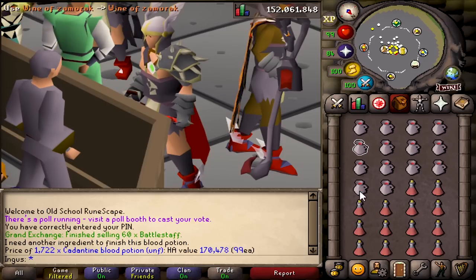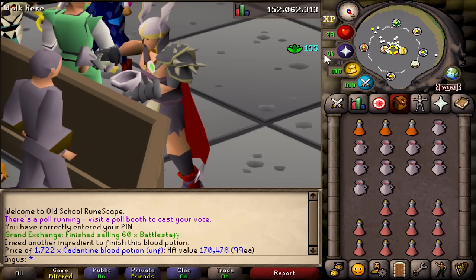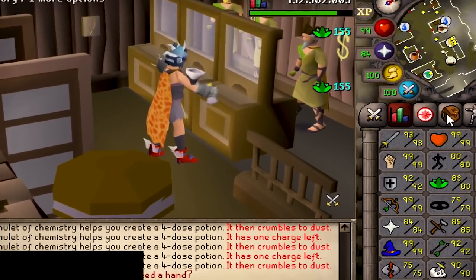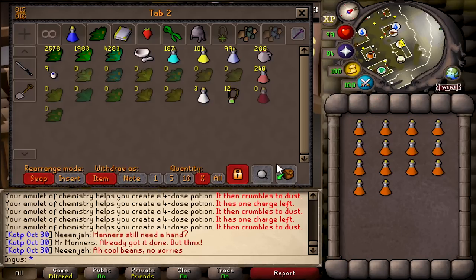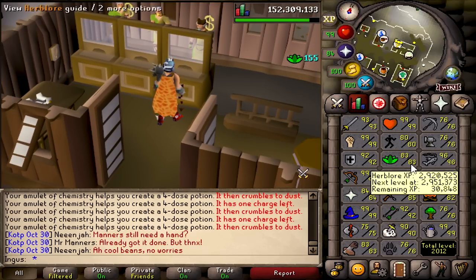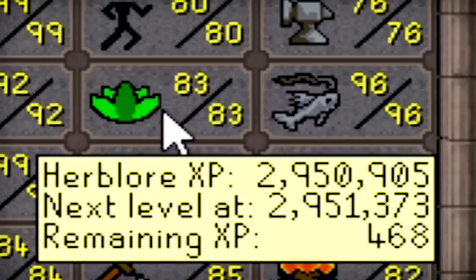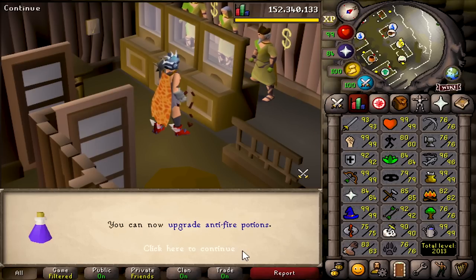To make bastion potions you need these and Wine of Zamorak. For a second I thought I was about to drink it. I've moved to Lunar Isle to train herblore — totally has nothing to do with filming the King of the Pirates season two finale. I'm actually starting to enjoy getting these random levels. 84 herblore — eventually I'll get this to 90 and that'll make me a boss at Chambers of Xeric, because that's what you need to make overloads. There we go — 84 herblore, another three mil down the drain.